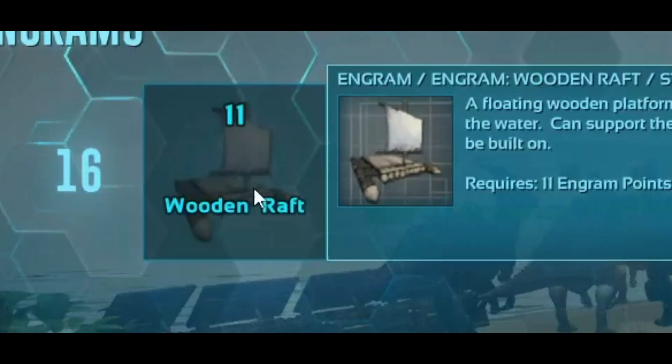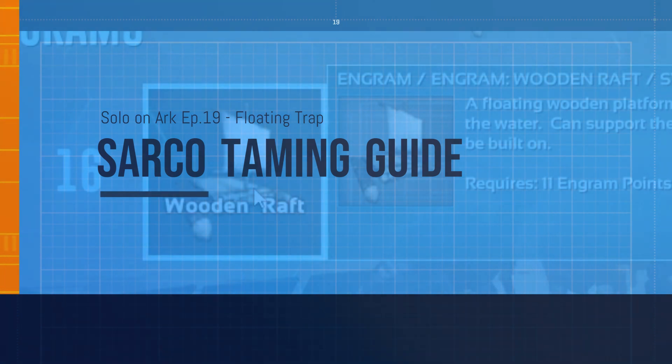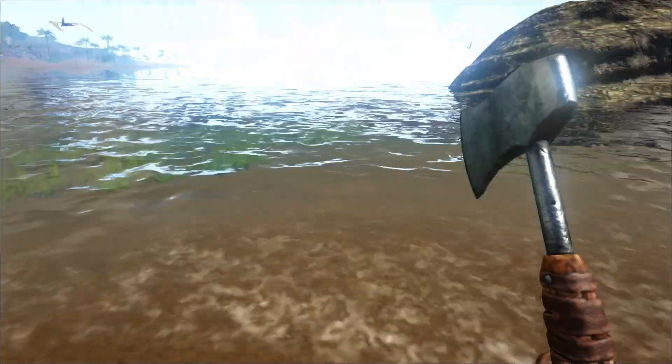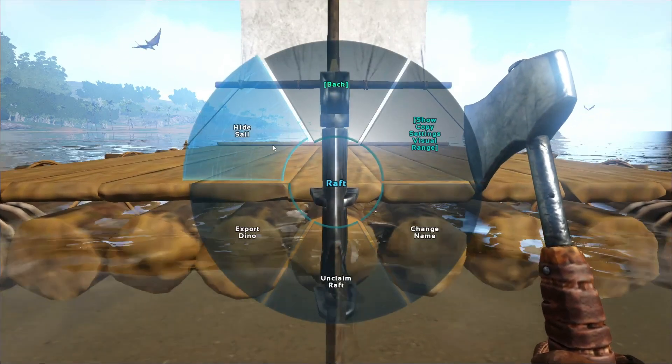A raft. What if we make it a floating trap? The first thing to do when building on a raft is to hide the sail and lower the foundation, and here is how to do it.